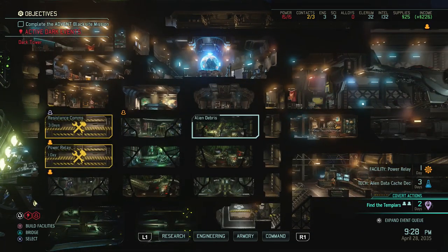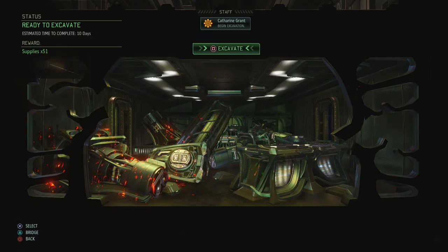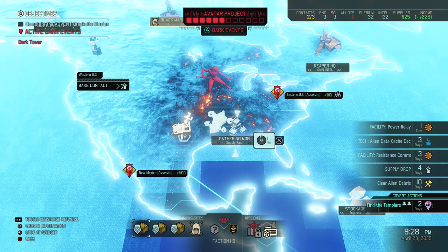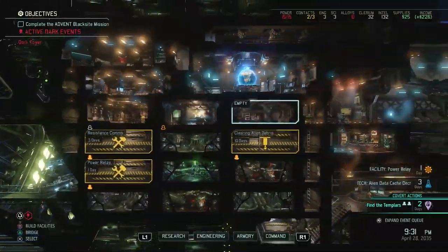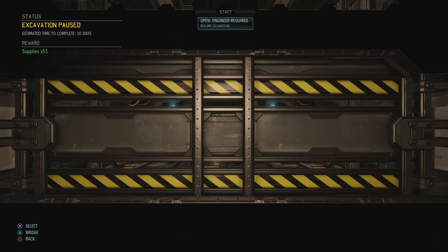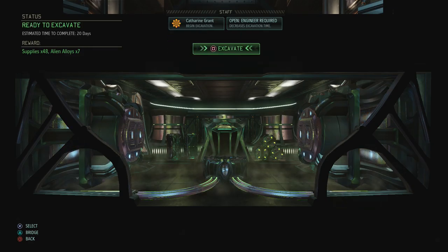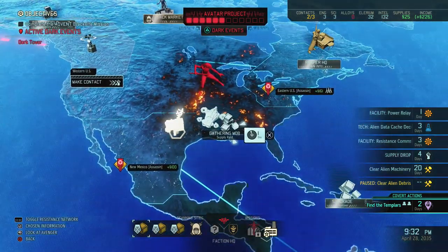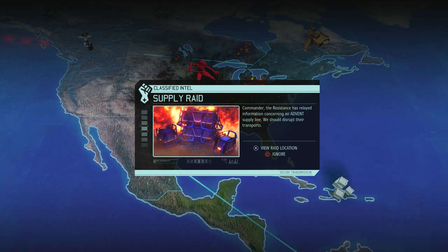The psylab is the building with the most energy drainage, so currently I don't even have the power to build anything. I'll just use my engineer to clear this. I should probably clear the space where we want to put the workshop first, because it gives us two additional engineers, which is great. The workshop is really useful until you have so many engineers that it doesn't matter.